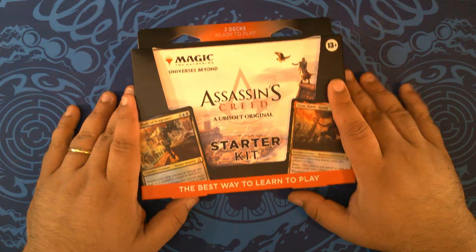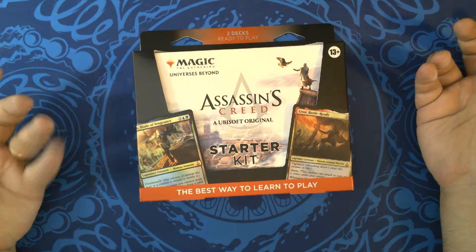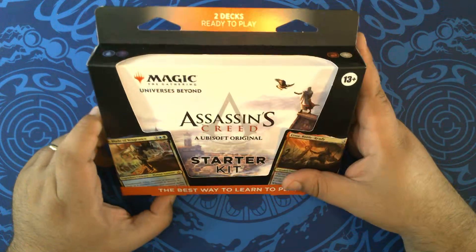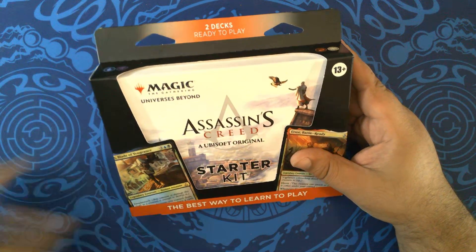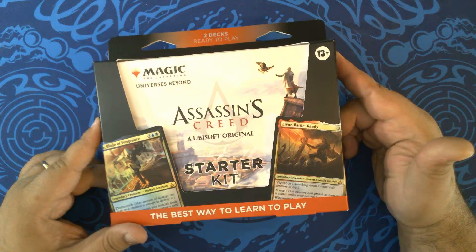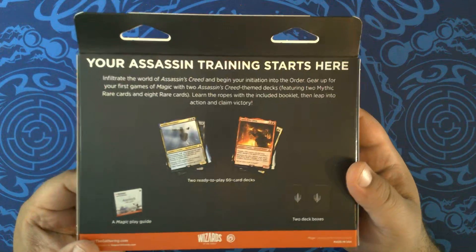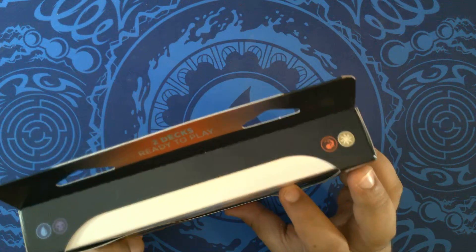Hello! Pizza Packs here and we're back with our first thing from Assassin's Creed. This is the two-player starter kit — the only Assassin's Creed thing I'm going to be doing for a little while. I do have a bunch of things coming down the pipeline. This set was not a high priority, but it is from the Universes Beyond. Assassin's Creed is a massive Ubisoft franchise — if you haven't heard of it, it's a game. Let's get into this.